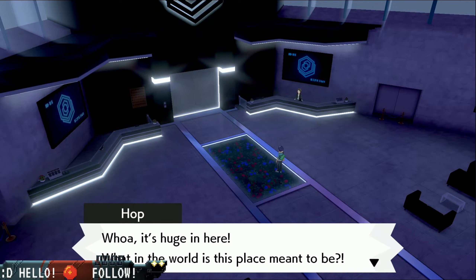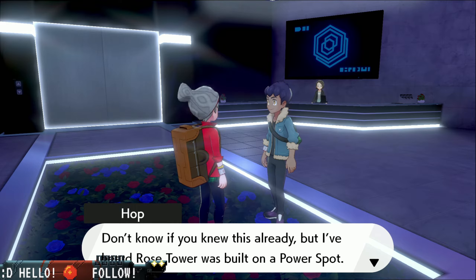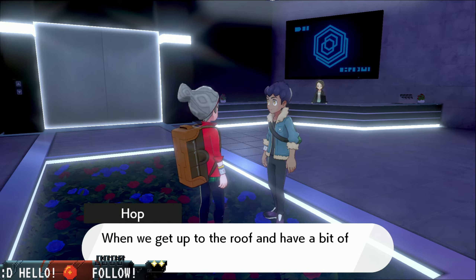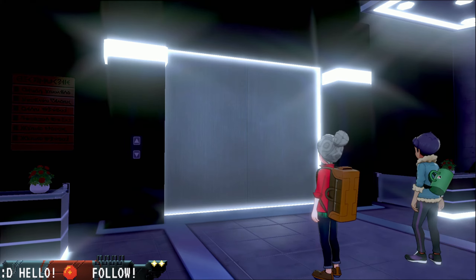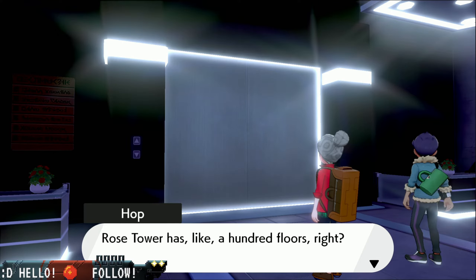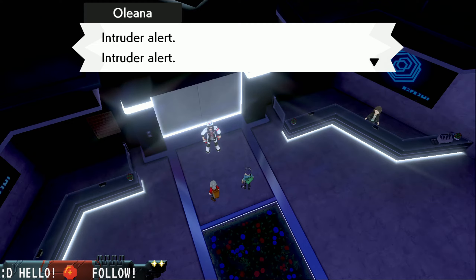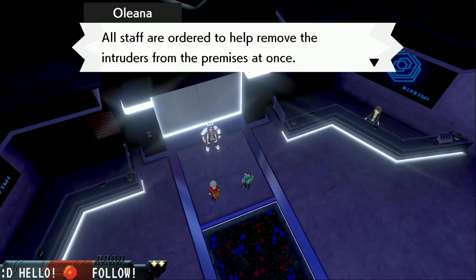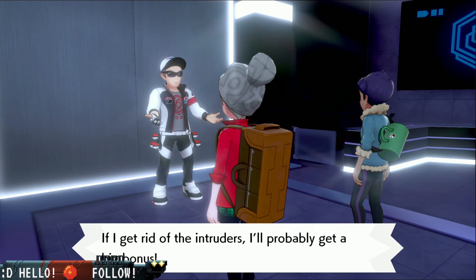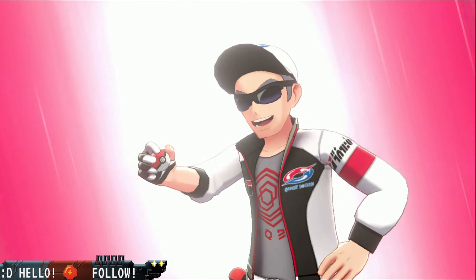Whoa, it's huge in here. What in the world is this place meant to be? Don't know if you already knew this, but I've heard Rose Tower was built on a power spot. When we get up to the roof and have a bit of space, we can Dynamax our Pokemon. Rose Tower has like 100 floors. You'll be leaving right now. Intruder alert, intruder alert! All staff are ordered to help remove the intruders from their premises at once. He's trying to get rid of us for money.